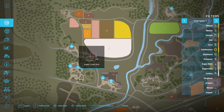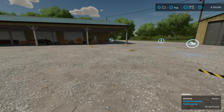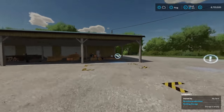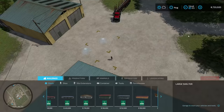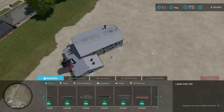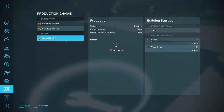Let's hop back up to the sawmill here on Elm Creek. You can come up to the wrench and hit R and it'll jump you in the production chains menu right to the correct facility, or you can hit Escape and scroll down to it. Here we are at the sawmill — this is the production menu.